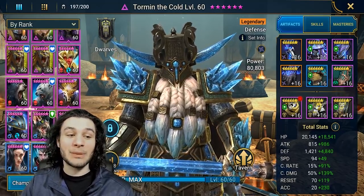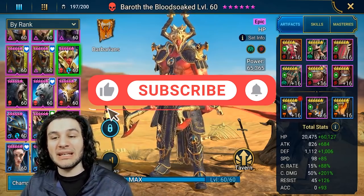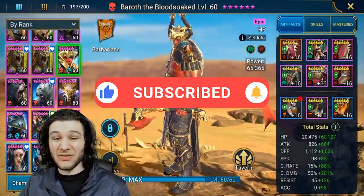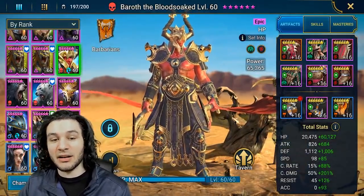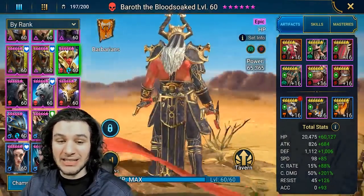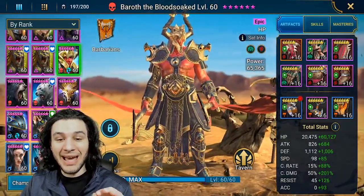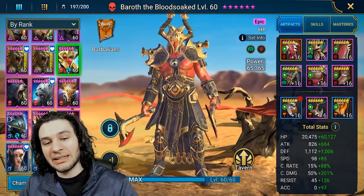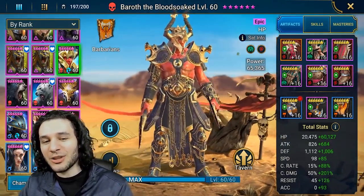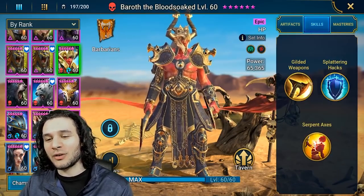Baroth the Blood Soak is an HP-based Barbarian — by far the coolest champion as far as looks go in this entire fusion. Correct me if I'm wrong, there are a few really cool-looking rares, however as far as aesthetics go I'm really impressed with what they did with this champion. The helmet looks really cool, I like the blood soaking on him — I see what they did with the name there, although it does look a little bit like paint when you look at it from the front.